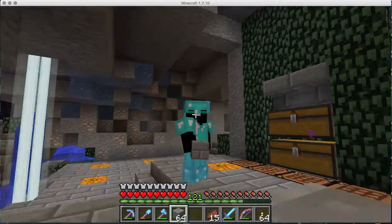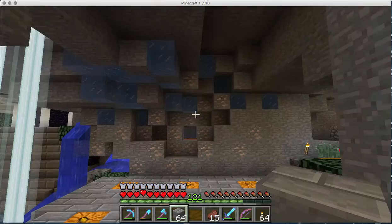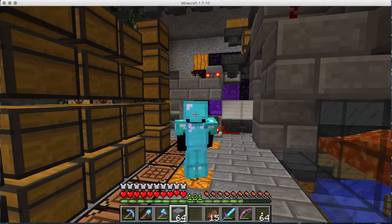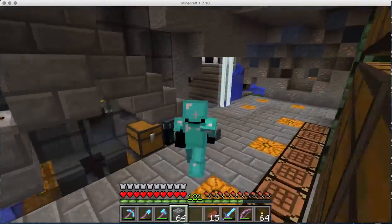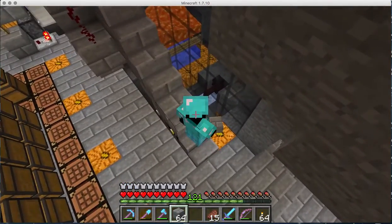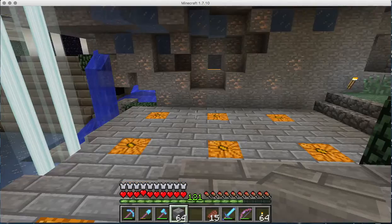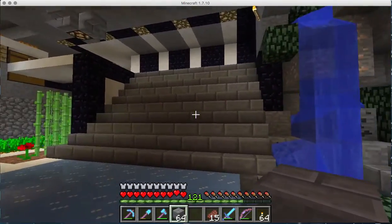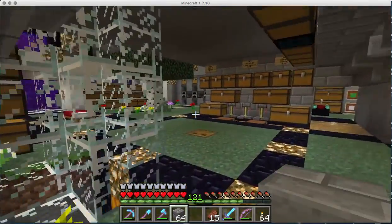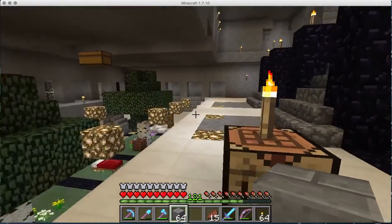Hi there, I was just messing around waiting for iron to drop. Over here we have the iron farm collection area, the portal, the thing for the poppies and lava, and an item elevator that is 7.10-friendly so it works for 7.10. However, it does not work in the newer versions of Minecraft. What I'm going to show you today is all the projects I'm working on currently and trying to get ready for the big move to 1.11 — going from 1.7 to 1.11 is a huge jump.